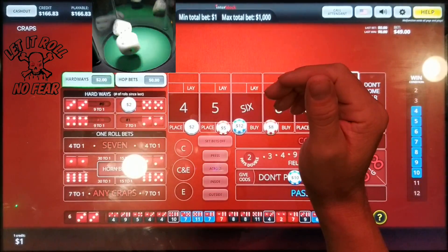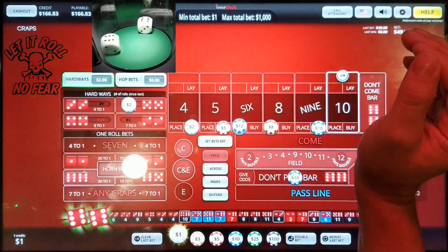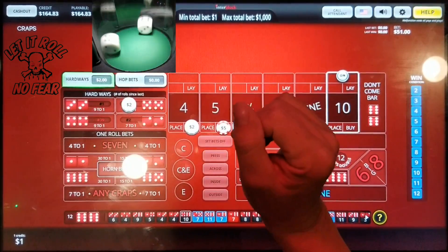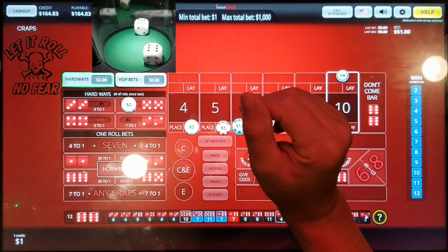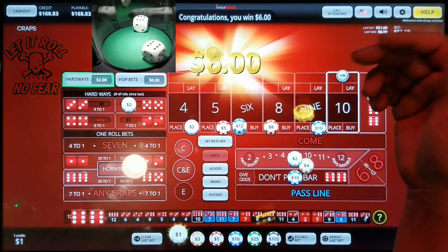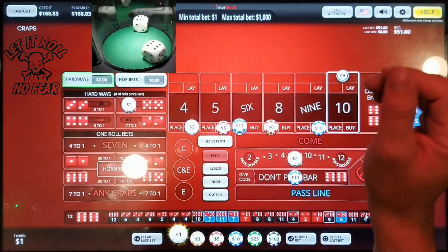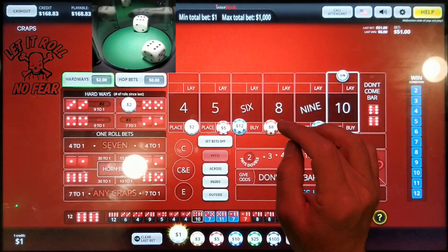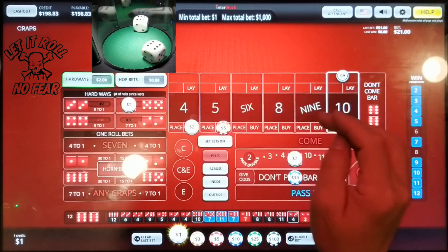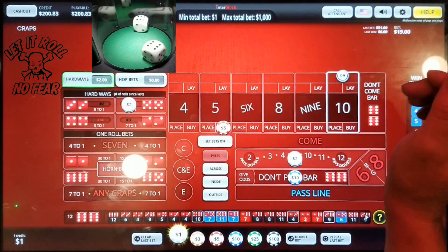I forgot my fill, darn it. Boxcars. Boxcars again — back-to-back. But still, I only went four bucks there when I could be winning this money up here. Let's come down a bit. Where are we at? We're at $219 is what we have. Place your bets please.